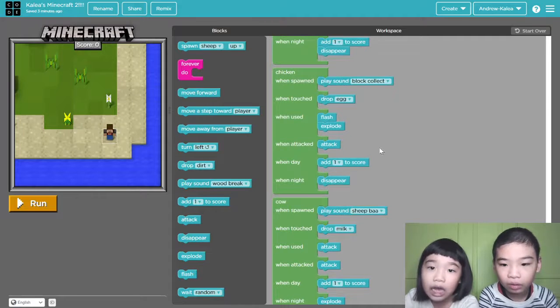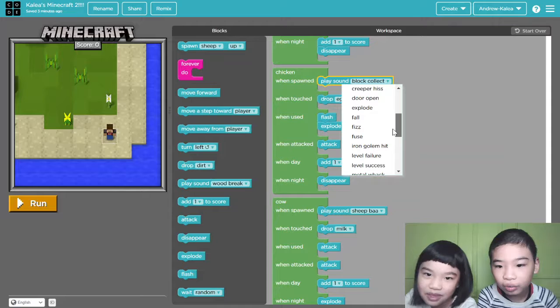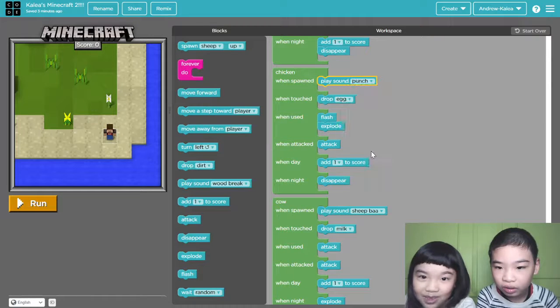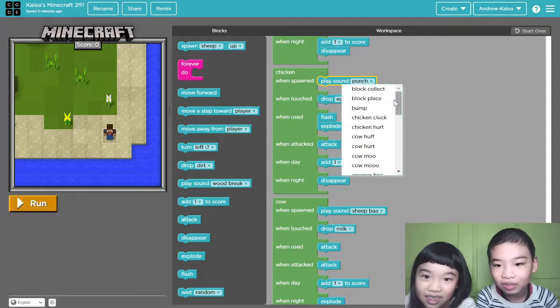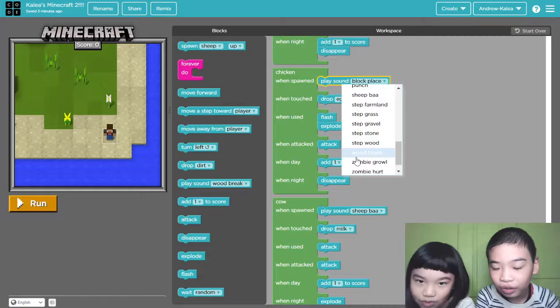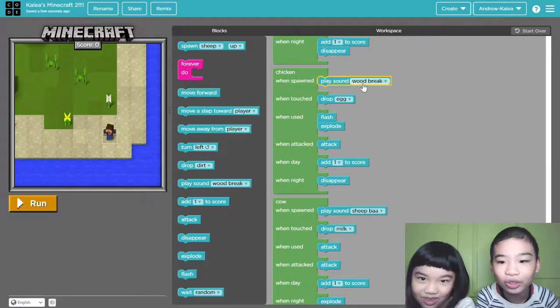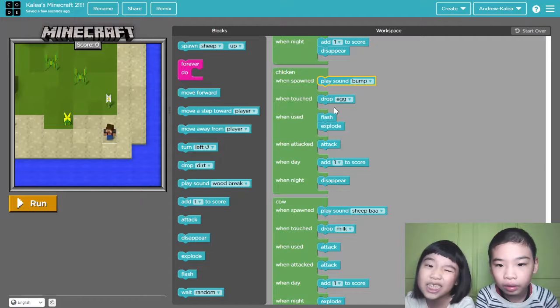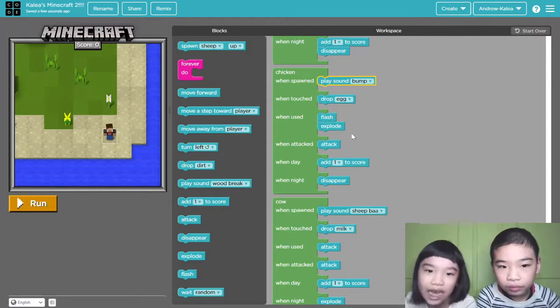One cow — oh wait, I don't know where the sheep is. Block collect. I forgot the chicken! Chicken plays sound block collect, because I didn't find any sound I wanted. You can just do a chicken sound but I have a step farmland or something. That's a punch — that's just punching a block, plays the same sound. One touch drop is because chicken in Minecraft's plays. Then flash explode — this one chicken can flash explode and attack, because it's payback. Then add one score and disappear.